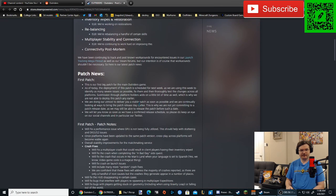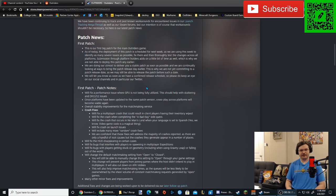So for the patch notes — first patch. This is our first big patch for the main Outriders game. As of today, the deployment of this patch is scheduled for next week, as we are using this week to identify as many severe issues as possible, fix them, and then thoroughly test the changes across all platforms. Submission through platform holders adds a little bit of time as well, which is why we are not able to deploy this patch any earlier. They're talking about the console certification process.